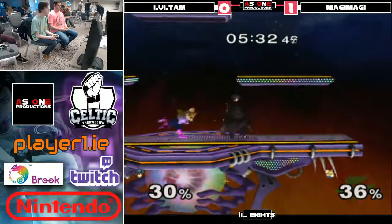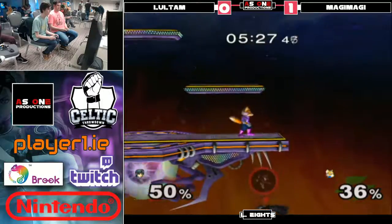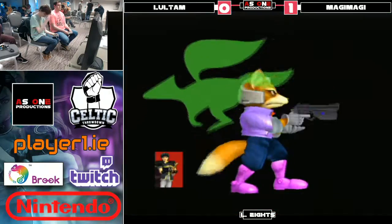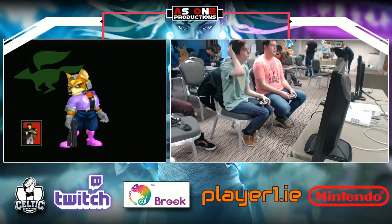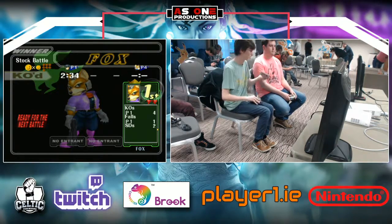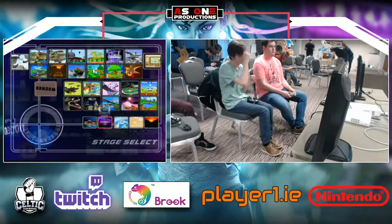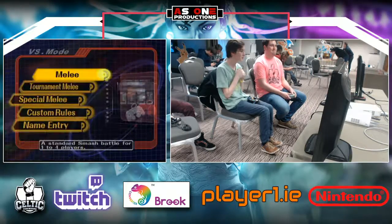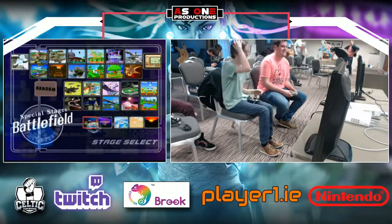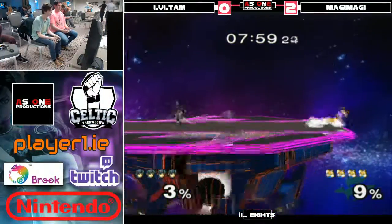He gets the tech chase anyway. Oh, missed the pivot grab. Unfortunate, but he's got a good chance here now. Magi didn't even grab ledge or anything, so he didn't really have much to be scared of. We could go back. I feel Foynton might be a good pick if he doesn't want to actually go Yoshi's. Fake blue — I think FD was what he was trying to go. I don't really know why.